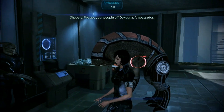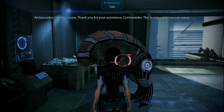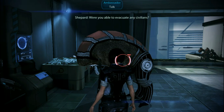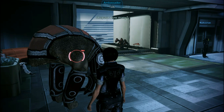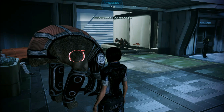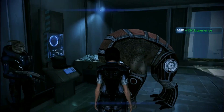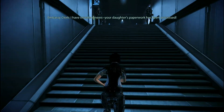We got your people off to Kuna, Ambassador. Utterly sincere. Thank you for your assistance, Commander - this is not a debt we can repay. Were you able to evacuate any civilians? I have excellent news. The order says the work has been processed.